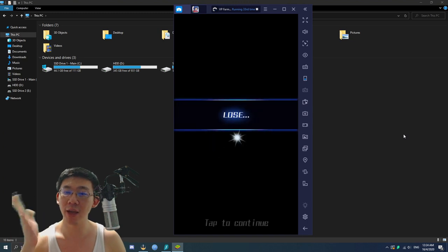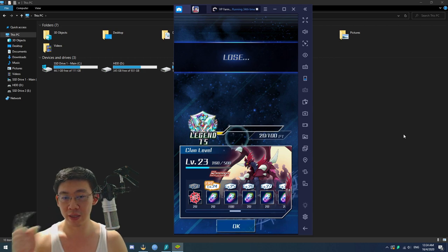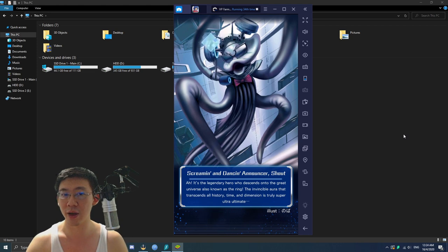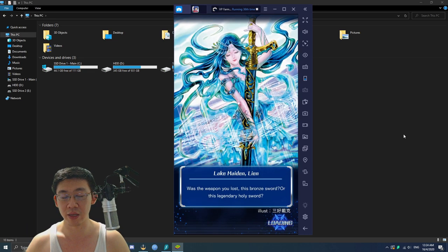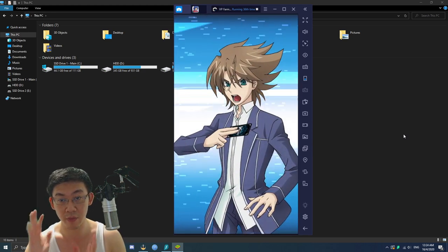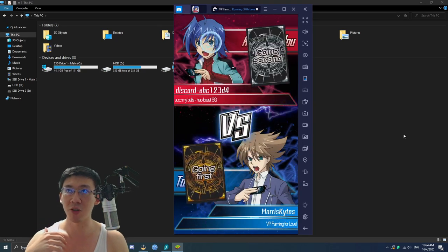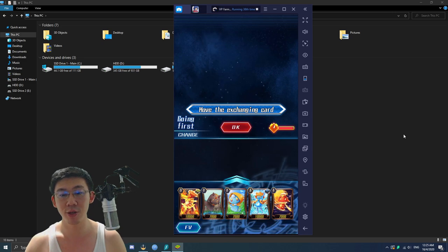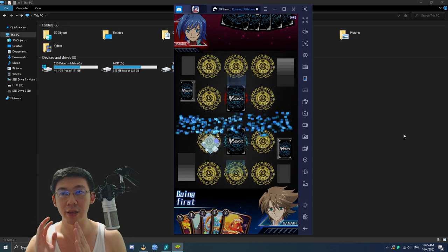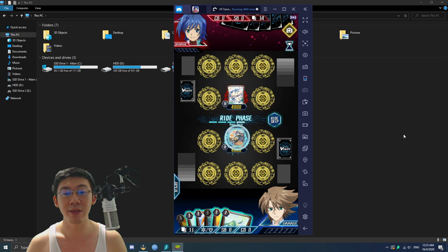The match has been concluded and the macro is still tapping. Eventually it's going to tap on the Retry button and click OK — and then retry. If the macro runs fine, as long as the next match doesn't disconnect, the macro should still be doing its job. Still, from time to time do check to make sure your VP farming is going on without a hitch. Sometimes you may need to restart the whole process and rerun the macro from the beginning.